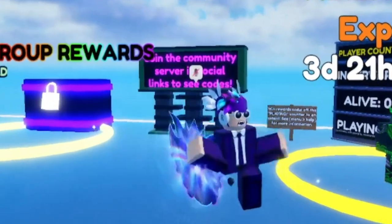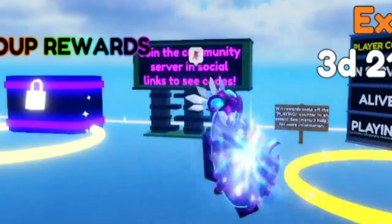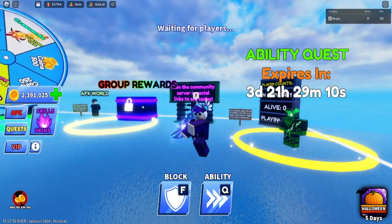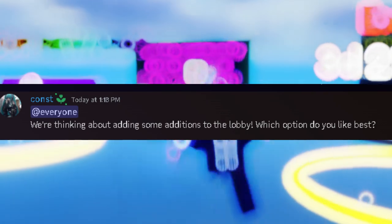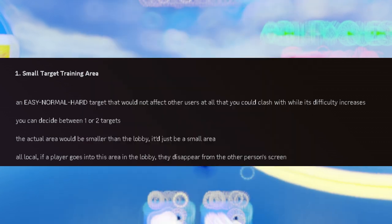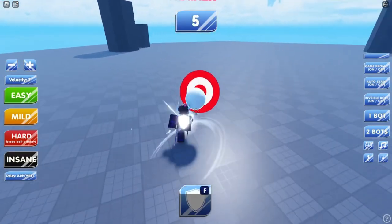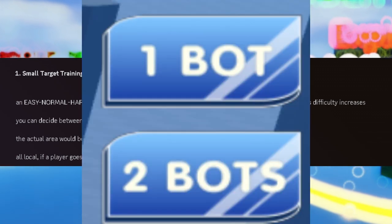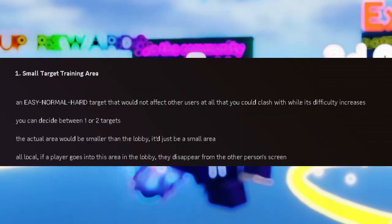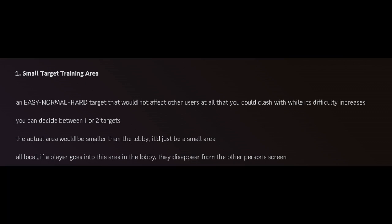Let's start off with the general things, such as the new Blade Ball lobby. Blade Ball has announced something to testers that they're cooking up — there are four options. They wrote: 'We're thinking about adding some additions to the lobby — which option do you like best? Option one: small target training area — easy, normal, hard target — that would not affect other users at all, that you could train with. While it's difficult to introduce, you can decide between one or two targets, and the actual area would be smaller than the lobby.'